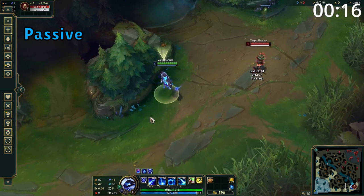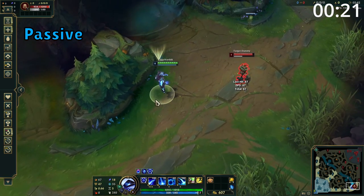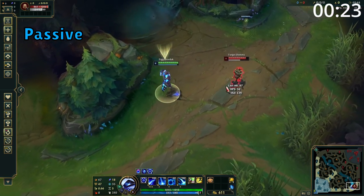Xerath's passive is every 12 seconds his next basic attack restores a good chunk of mana. If this attack is used against an enemy champion, the amount of mana recovered is doubled. This is a great way to keep spamming out spells all lane.